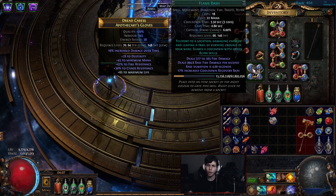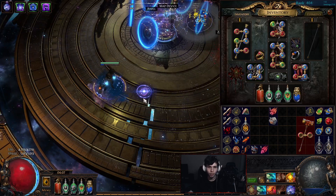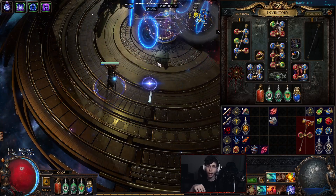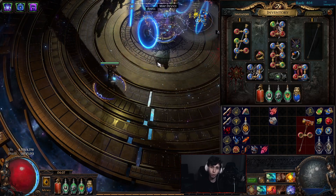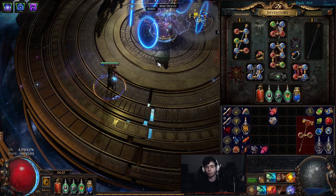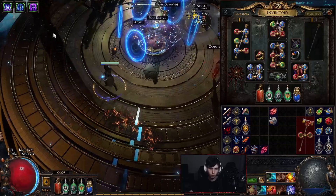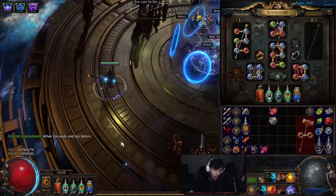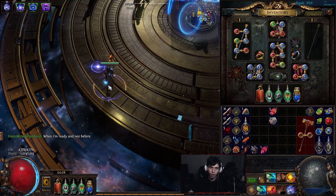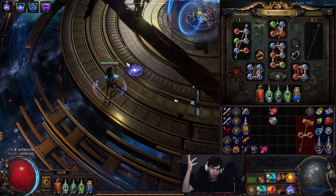Moving on to the gloves: flame dash, wave of conviction, and flame surge connected to arcanist brand. While bossing, you just throw this up and it will keep spamming wave of conviction and flame surge on the boss. This is basically mandatory with how flame surge currently works — you already have to worry about dodging mechanics, movement abilities, and actually DPSing the boss. You don't have time to spam flame surge manually, which is an AoE literally the size of the witch's feet. So you throw arcanist brand out every four seconds as part of the rotation.